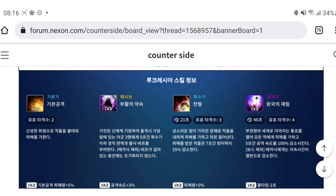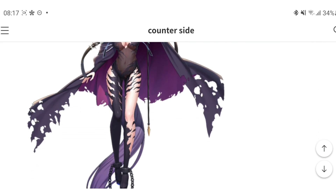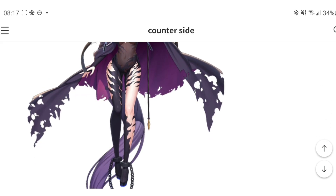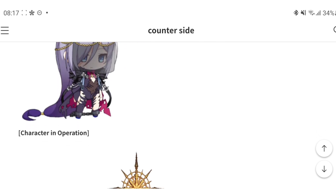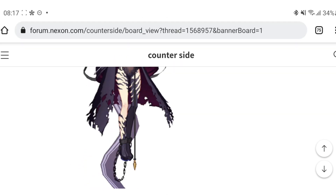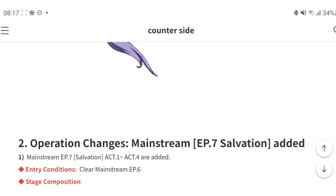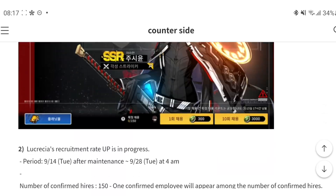A 100% attack speed reduction for five seconds is a pretty huge debuff. Based on both characters' kits, they actually look pretty stunning. Let's take a look at the art for Lyseria — she looks so amazing. I actually thought she was going to be an operator when I first saw her, but I'm glad she's a playable character and a new waifu coming to the game. I also love her animation.